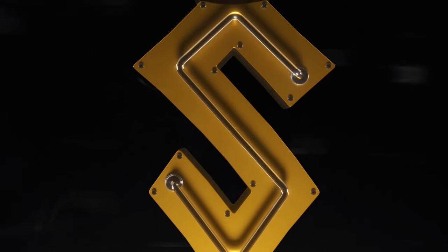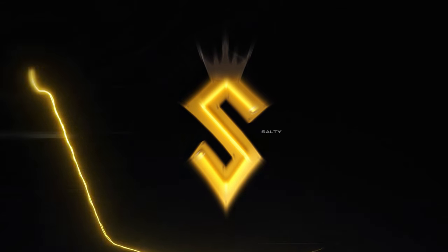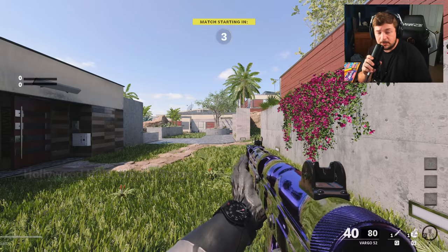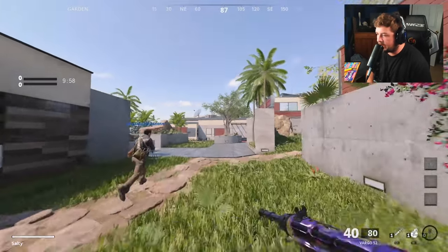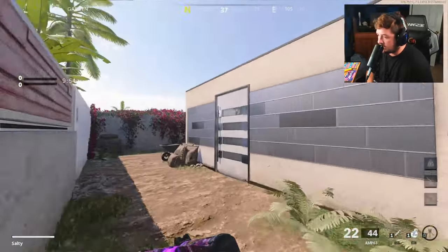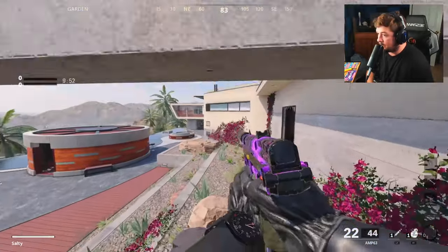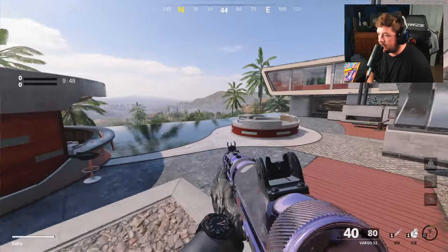Help me reach my goal of hitting 100,000 subscribers. So we have the Vargo 52, but this time I wanted to take a movement approach. Let me specify — the movement approach I'm talking about here isn't like a movement build, but by default the Vargo actually has a below-average strafe and movement speed.